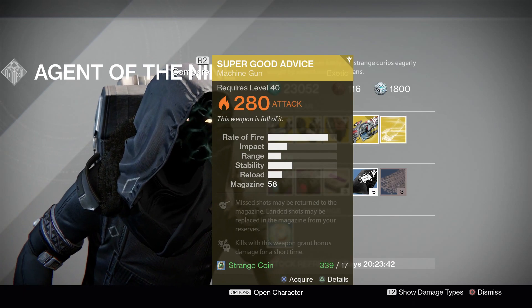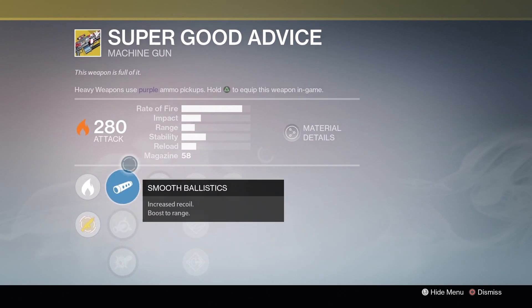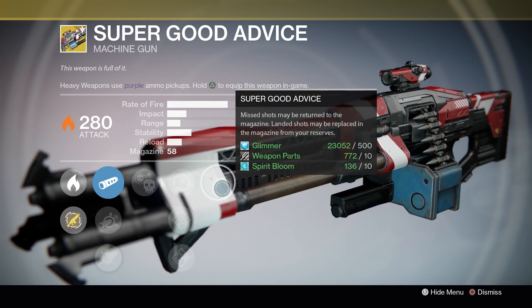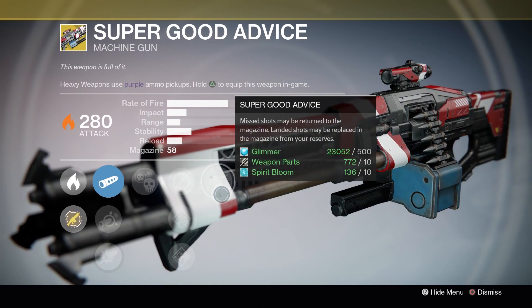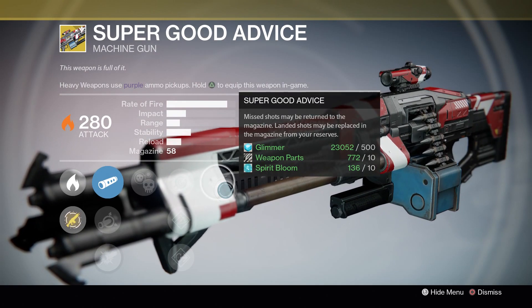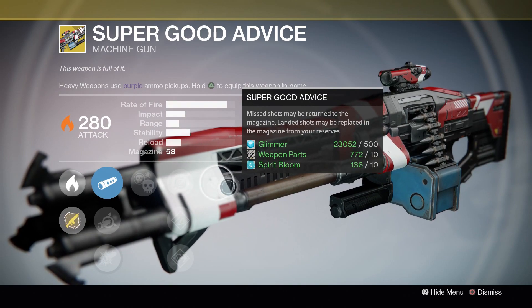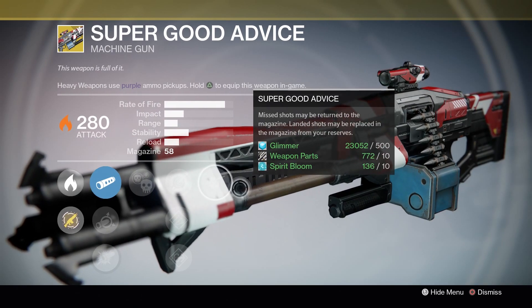Moving on to Super Good Advice. This will cost you 17 strange coins. We have crowd control on this beast, single point sling, hand loaded, flared mag, and the main perk: Super Good Advice — missed shots may be returned to the mag, and landed shots may be replaced in the mag from your reserves. So this thing can shoot almost forever; it can just keep shooting without really having to worry about reloading. Honestly, I wouldn't say it's the greatest exotic weapon in the game — it's more of a fun-to-use weapon. It can come in handy in PVE for some DPS, but that's really it.